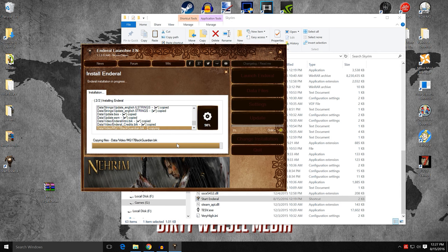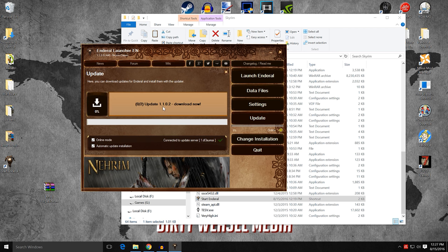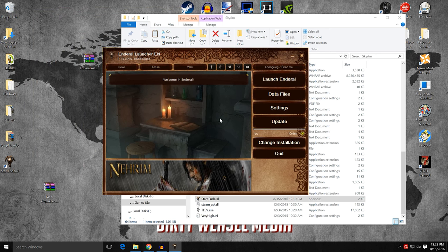We're approaching the end — it only took about four minutes on my system, maybe longer or shorter depending on your own system configuration. You'll see: Congratulations, Enderal has now been installed. Check for patches by pressing the update button to install them — Enderal will be patched repeatedly, delivering bug fixes and new content. Installation is done; click that, and it says to update. Click the update button. You can see update 1.1.02 is available — this is the second update since version 1.1.00. Click it, let it download, and when it's done, the launcher will restart. We are now fully updated.